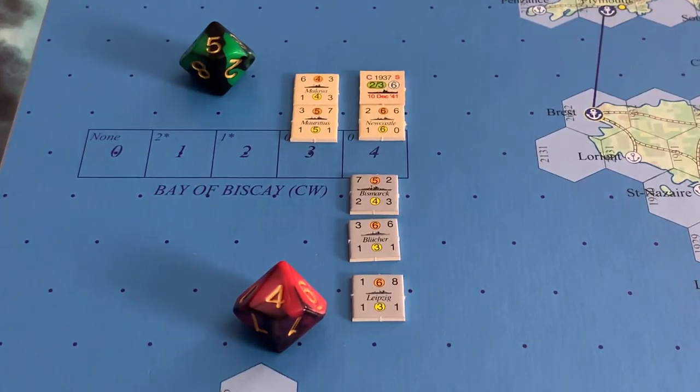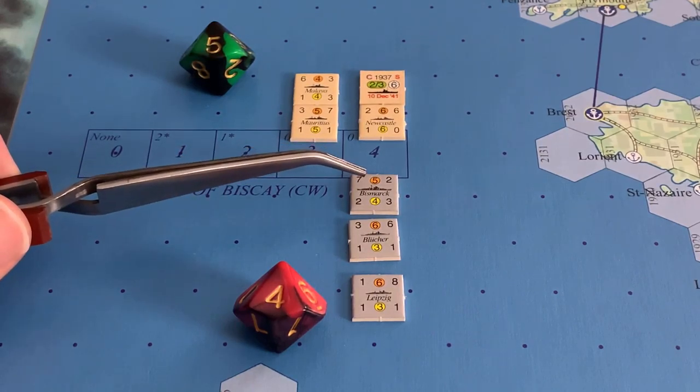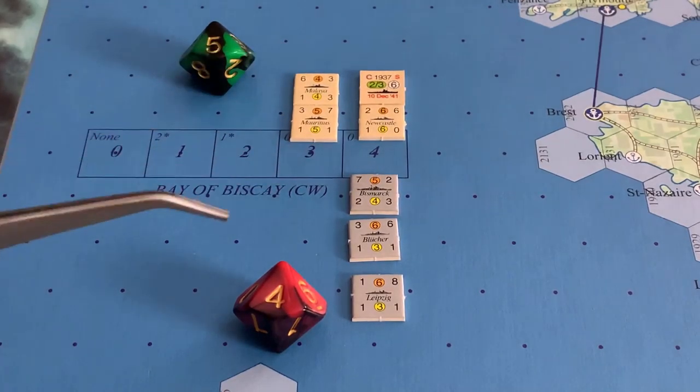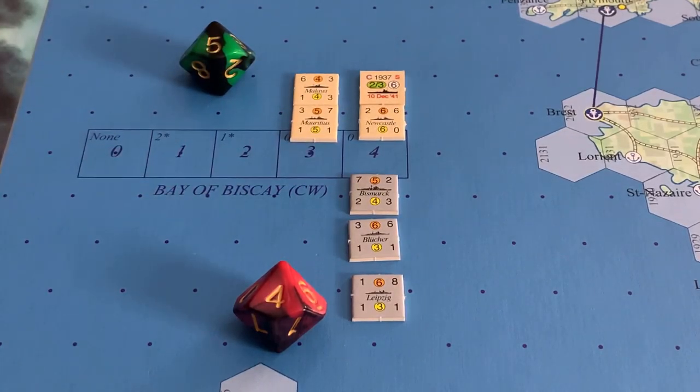You can no longer select a naval unit to receive a result once it has been sunk or once it has been aborted. In the case of an X result that gets converted to a damage result — for instance, an X result applied to the Bismarck where the German player rolls a four, higher than the defense value of two — it would become damaged. That does not count as having received a destroyed result; it's only when the ship is actually sunk. Same thing with the abort result.